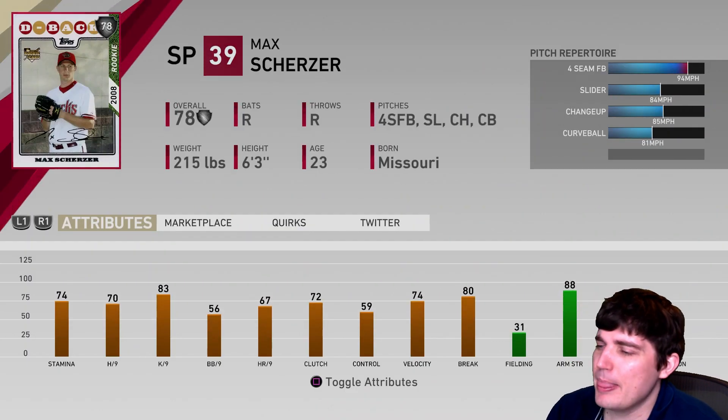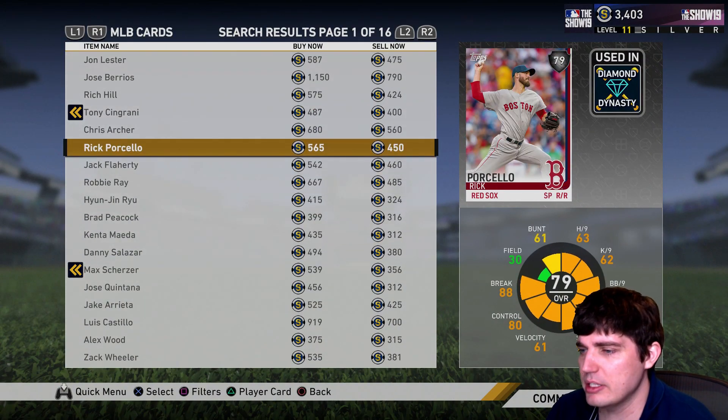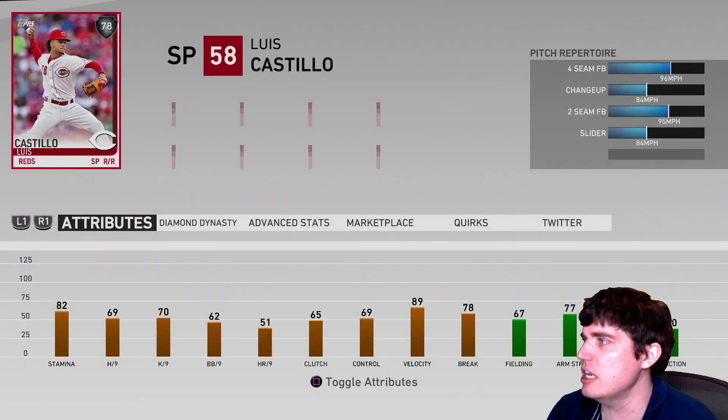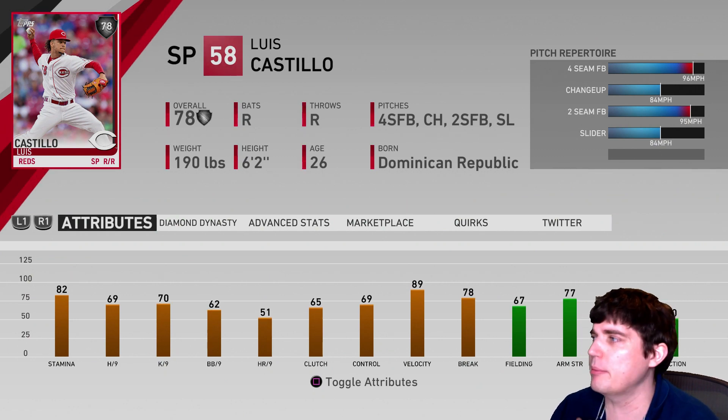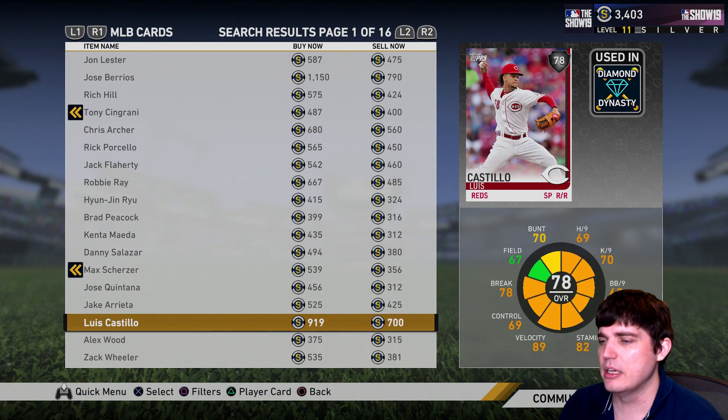Rookie Scherzer — the rookie cards have pretty decent stats for their overalls, but nothing crazy. The ones that I think stand out: Castillo, I like this card. This guy played really well for me. People have trouble hitting 96, and I think it gets pumped up to 98 at times.